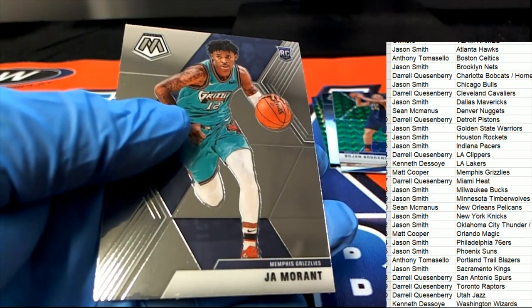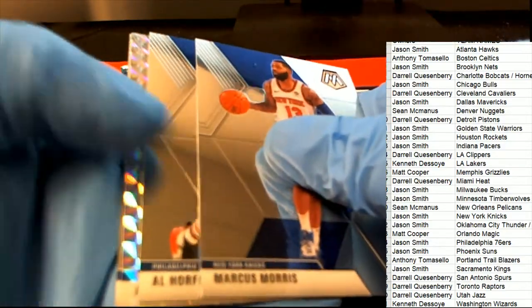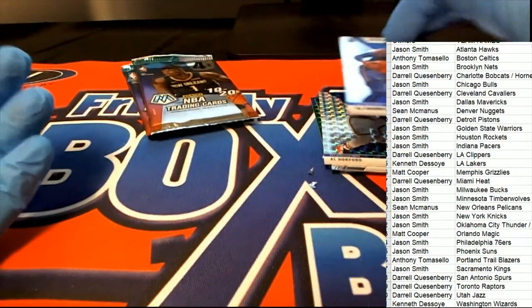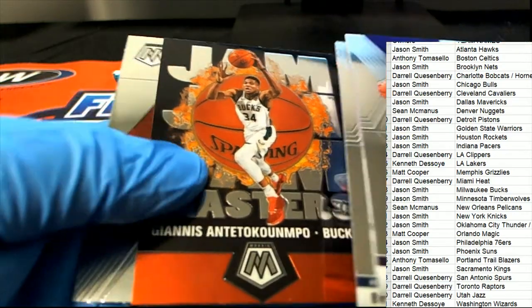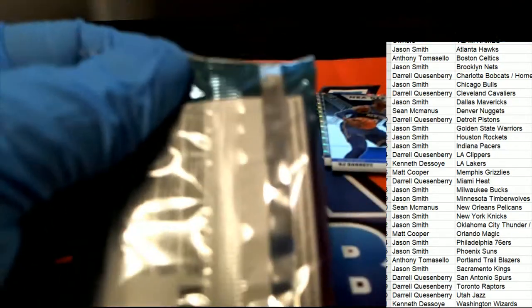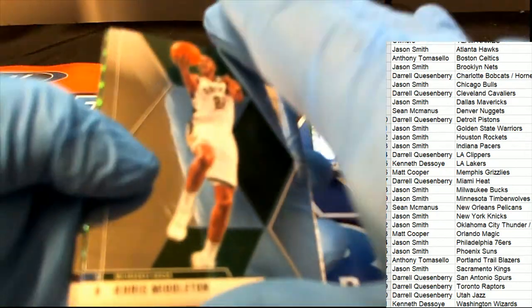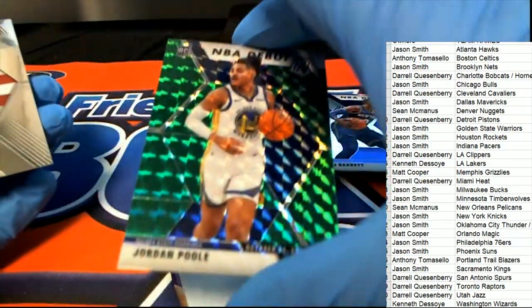Nice Morant for the Grizzlies, Mat C. Three packs left, everybody. Three packs for Maine. And then Al Horford 76ers. Another Barrett comes out — oh my, the Knicks — pulling some heat there with a couple of Barretts. Here's a Kuzma and Ingram, the Bucks. And a Jordan Poole NBA debut, Golden State Warriors green mosaic coming out of there.